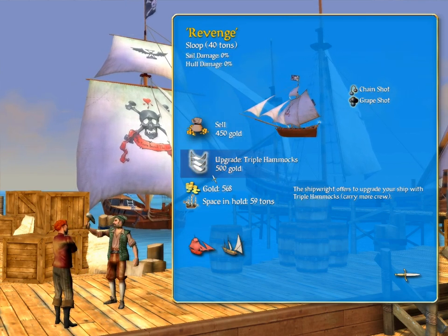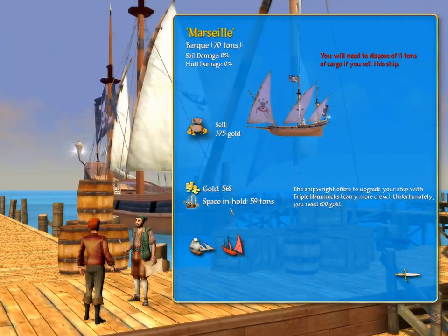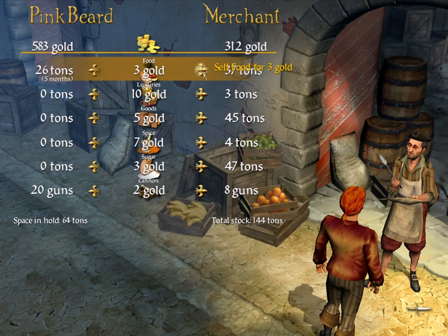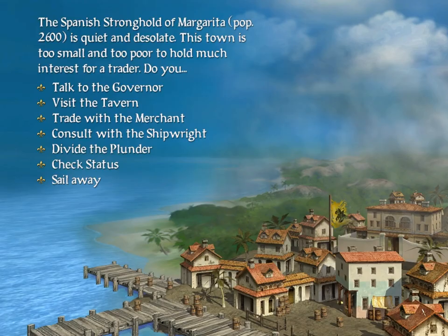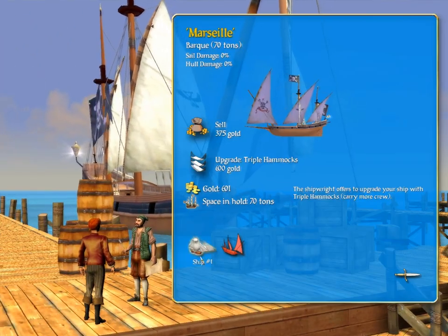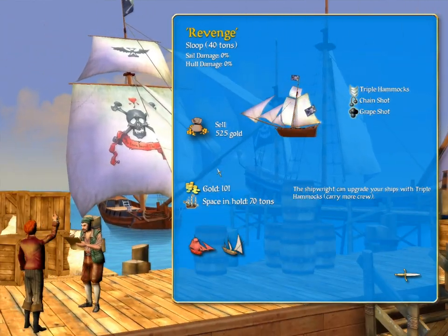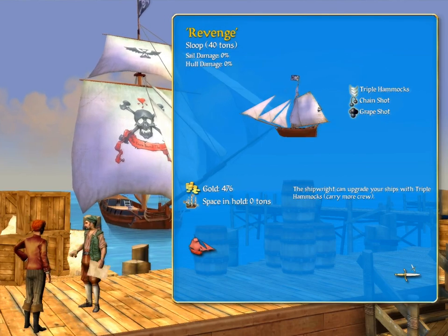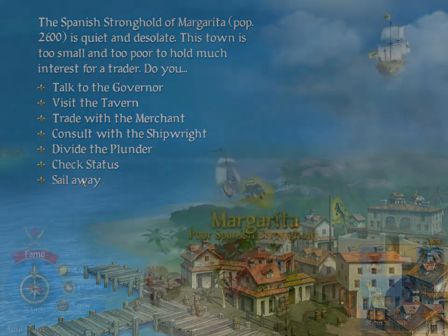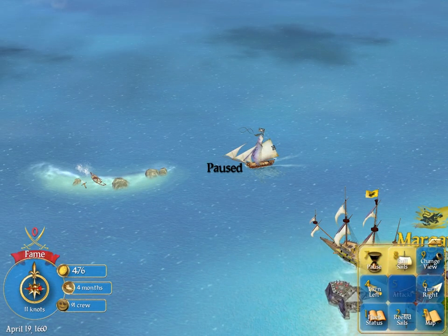We don't need all these guns — let's repair the Revenge at the shipwright. Need to dispose of 11 tons of cargo; the merchant takes it. We upgrade to hammocks so we can have more crew on board. Now our ship be ready to go — let us sail away. The Spanish ships shall be ours soon.